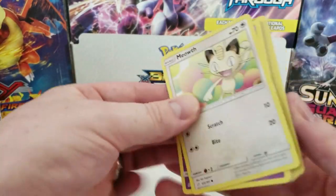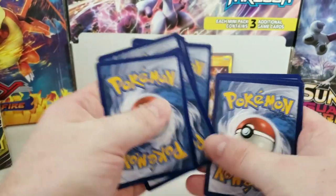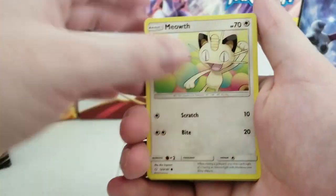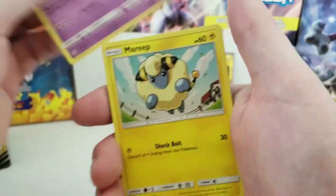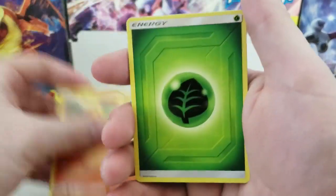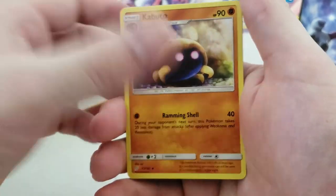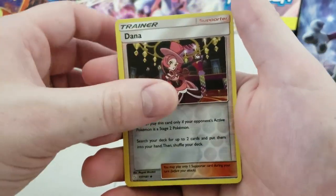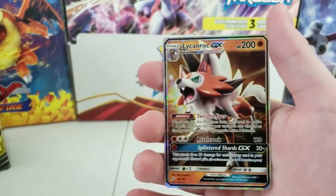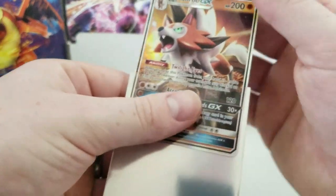I need to cover up the QR code because supposedly people can scan the videos without watching them and just get the codes — which is kind of messed up for those who actually watch the videos and type in the codes. Anyway, this pack has Diancie and a Lycanroc GX! That's a very cool looking card.